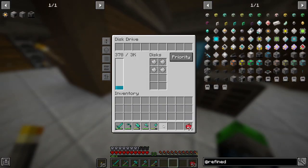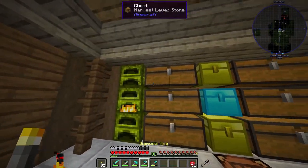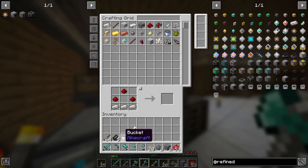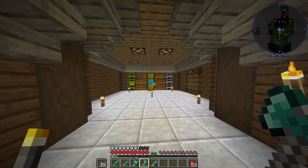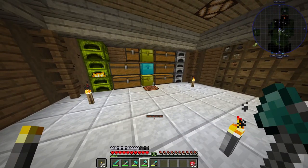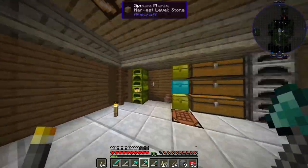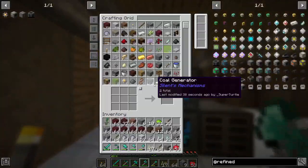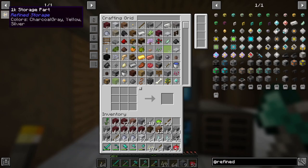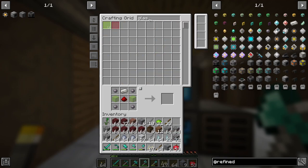The best way for us to load items in is to break a chest, run it over, and throw it in. I'm going to do this off camera. Now we might need to make some more medium voltage coils but because we have this system now it should be a lot easier. We've already maxed it out but it's very cool to have all our items here. We need to add more drive disks.